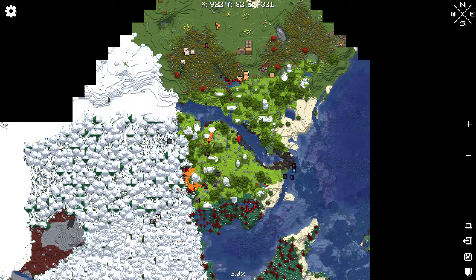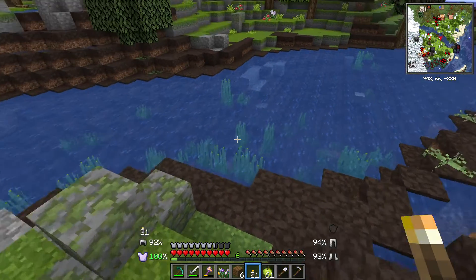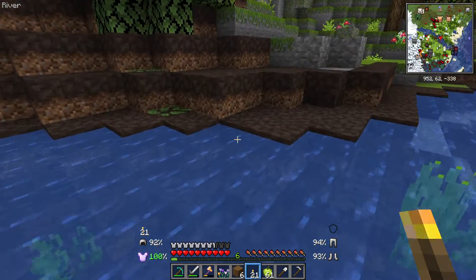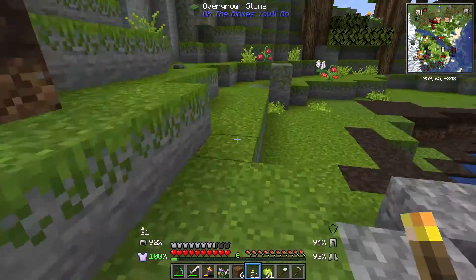Where are we on the map? Ow, ow, ow, ow, ow. Kittens are so cute. You should get a kitten. Look, it loves you. No, it doesn't love me. It wants to eat me.